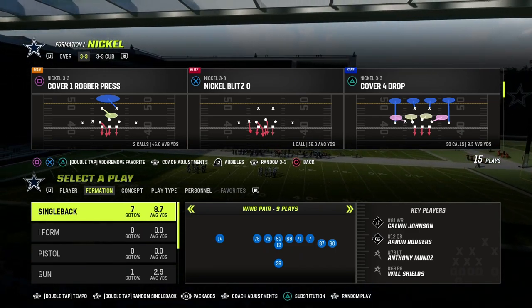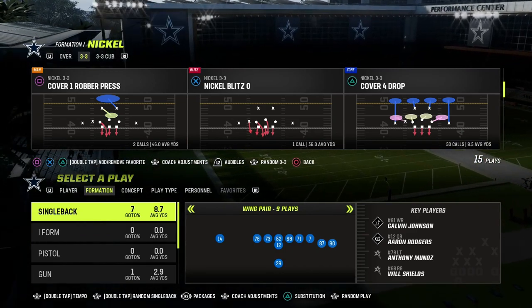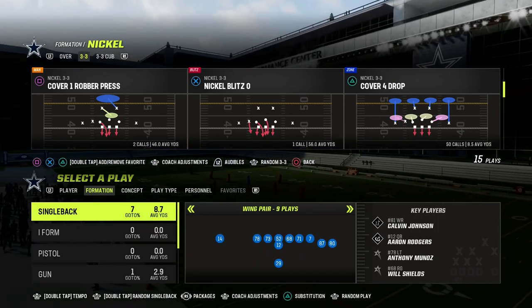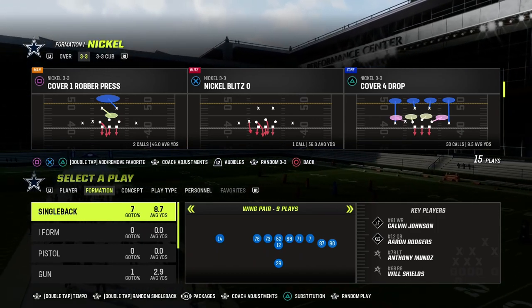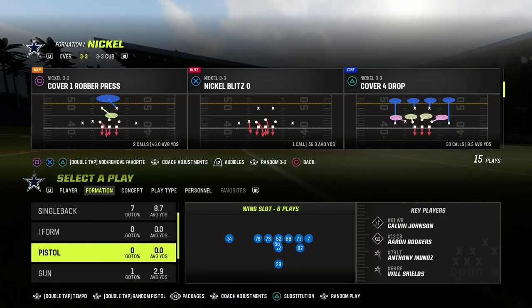We have over 22 offensive and defensive e-books available on the Patreon, and your membership will get you access to all of that stuff. So $10 literally gets you access to everything. I was doing a mini-series here out of the Tight Y Off formation, and we're talking about how you can go about creating the scheme from this.